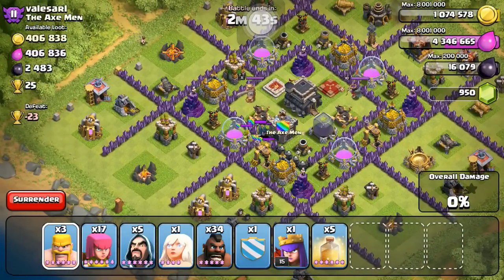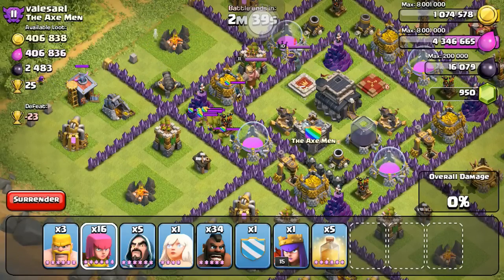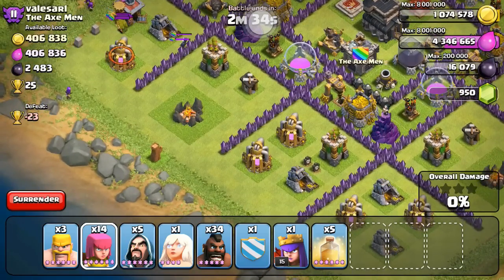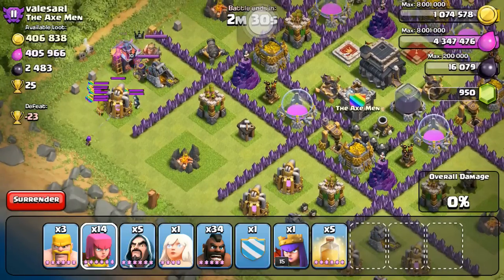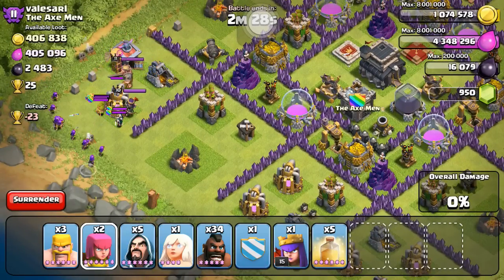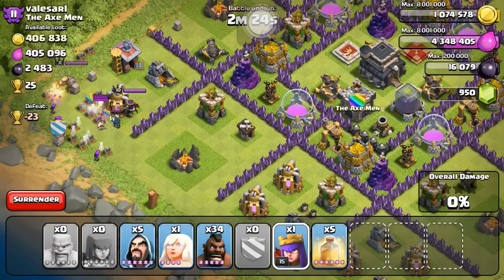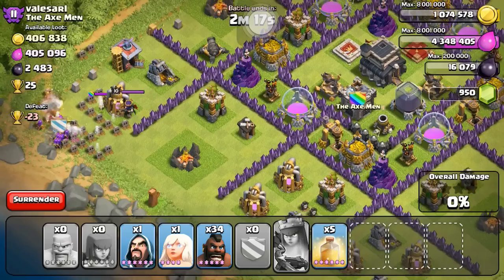So now the next raid — this guy actually has over 800k right off the bat, about 813k in loot. He's a Town Hall 9 with a pretty solid layout. You can tell this is going to be another one of those bases that's made tricky — probably has a lot of Spring Traps and Giant Bombs. But his Clan Castle troops are definitely within reach, so I'm going to pull those out and kill them off. Looks like he has a couple of Wizards, a level 10 Archer Queen, and a level 11 Barbarian King.